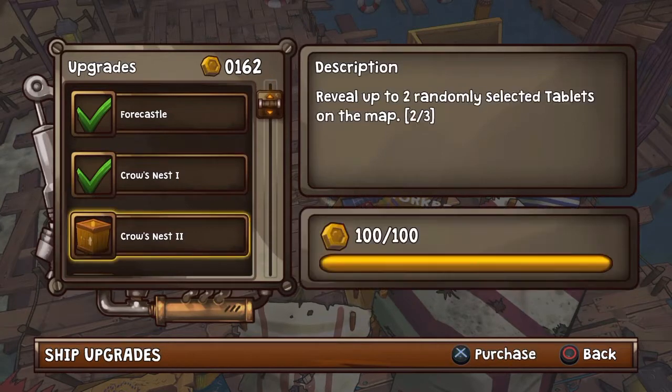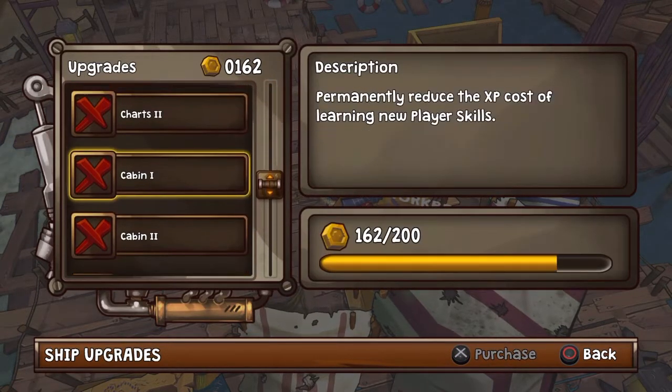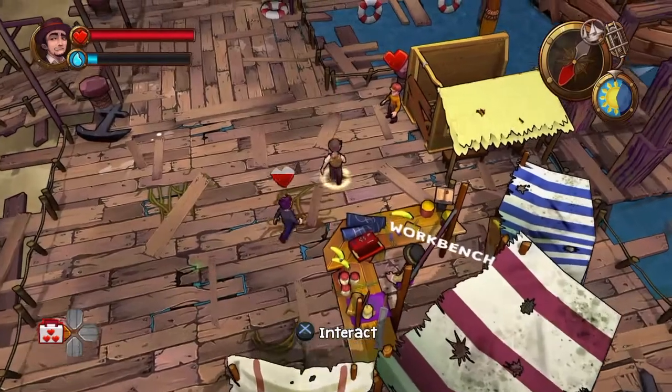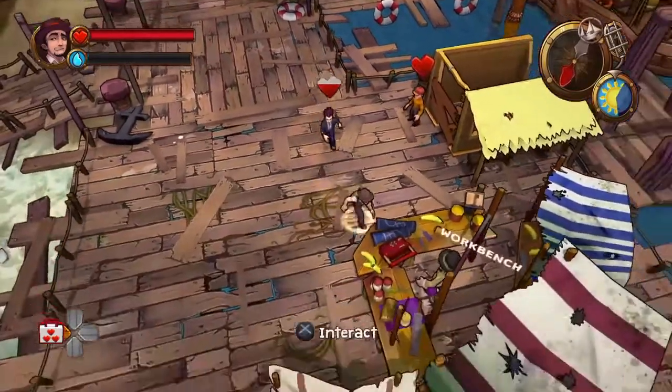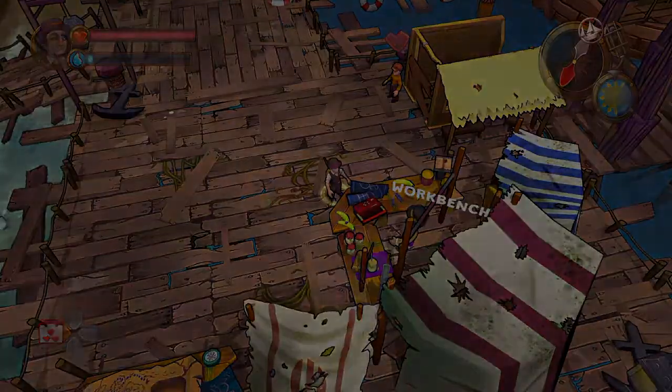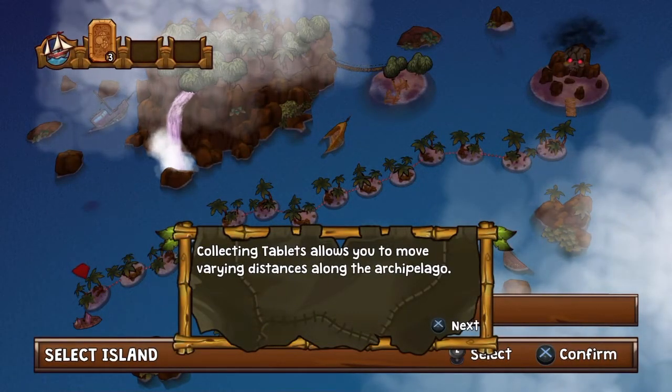By defeating enemies and smashing crates and barrels you'll get experience as well as gold pieces. The gold pieces can be used to upgrade various parts of your ship, and the experience is specifically for learning player skills, which will allow you to learn new attacks, increase your health and stamina, and generally make things a little easier.